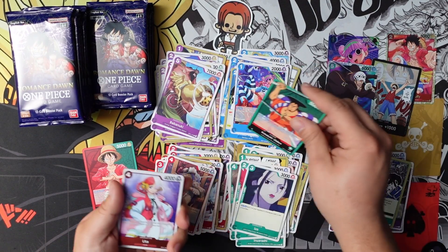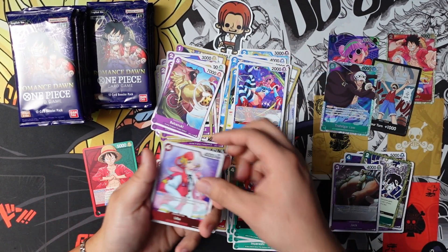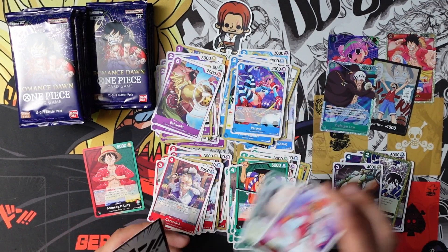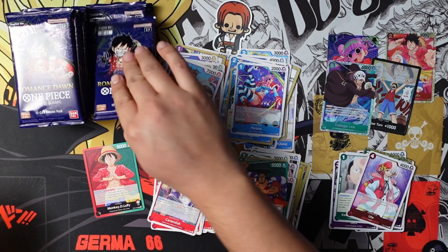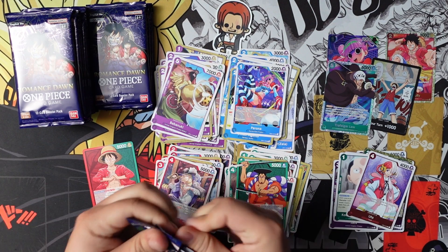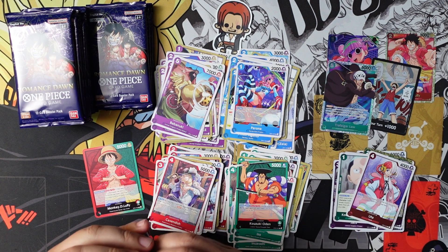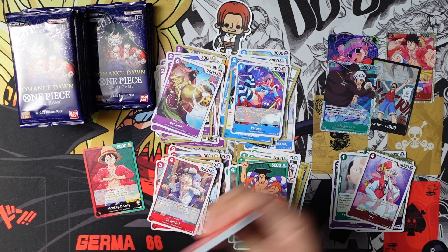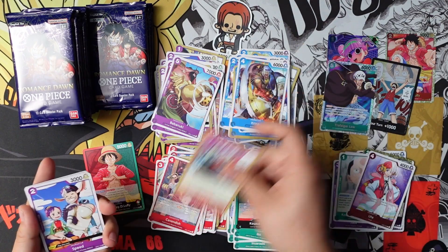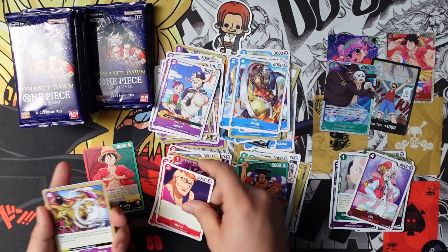Izo, we have our Oden, Uta and Momonosuke — two really good cards, honestly. The versatility on Uta for Zoro decks, to pull back another Zoro, is freaking busted — so good. Momonosuke is pretty good too as another searcher. I know some Law decks run it, some don't.